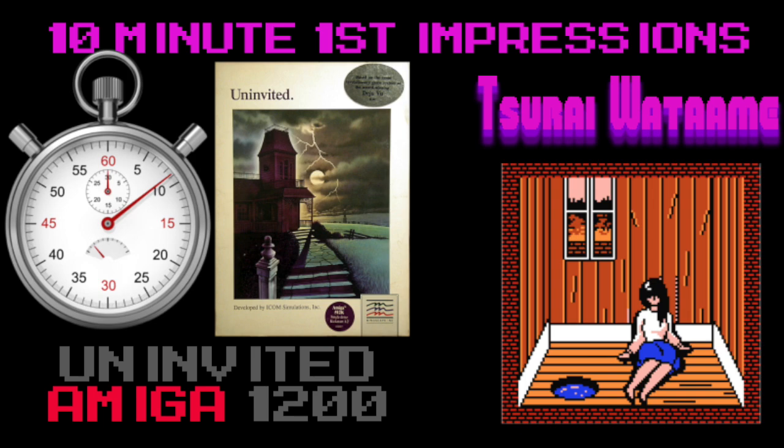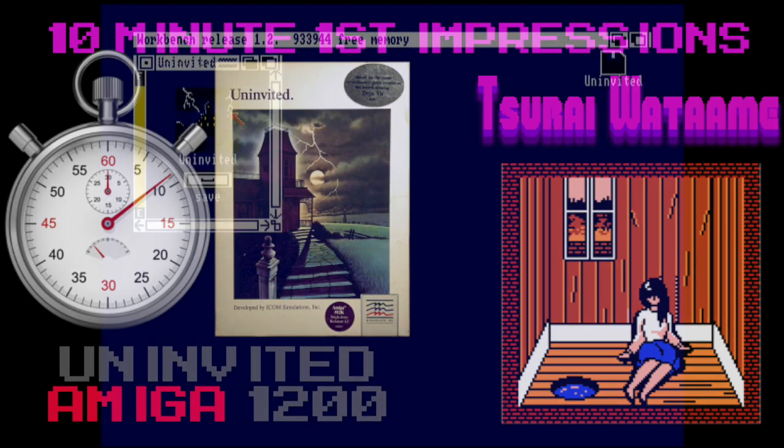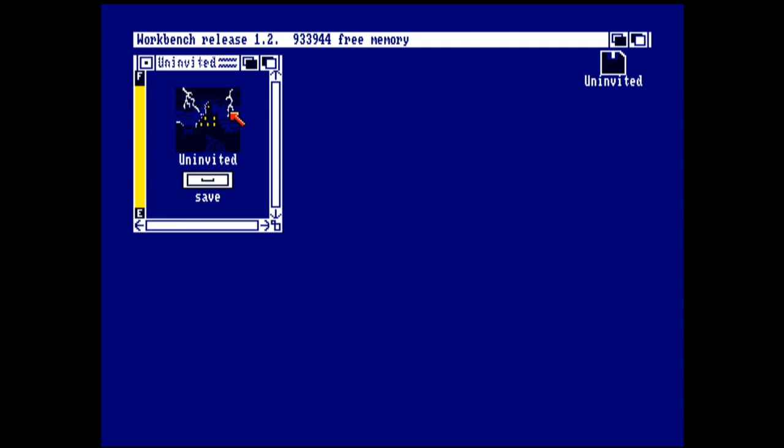Konnichiwa! Minna, Suzuka here. You're watching Sabaya Otami. Today's first version video is going to be on an Amiga 1200 game, and that is Uninvited. Really excited to get this one to try. I've only played the NES one, which is just amazing how expensive it is now. So let's see how this one plays and have some fun with it.